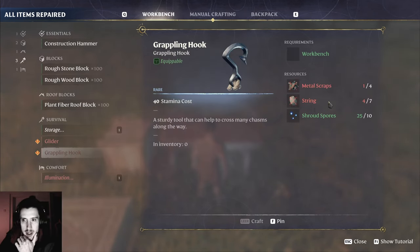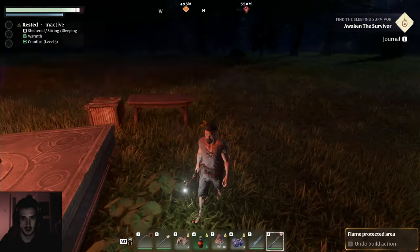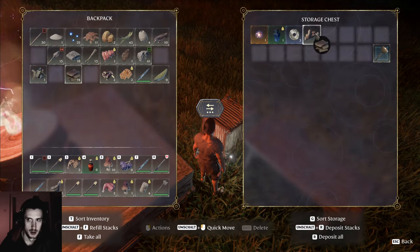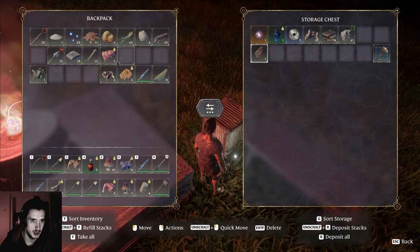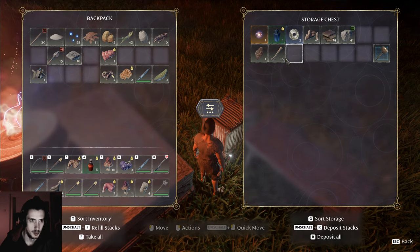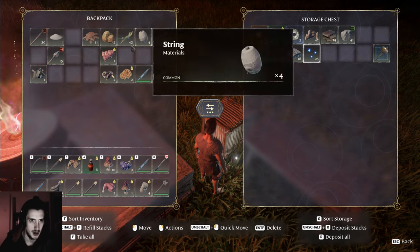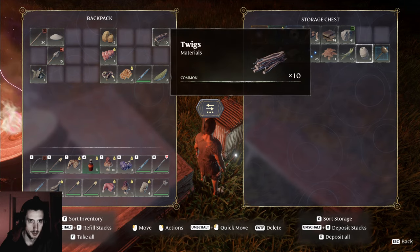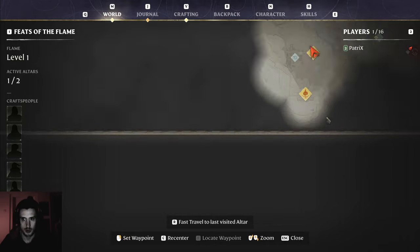Grappling hook requires metal string — metal, that's the difficult thing. Shroud void — I don't have anything. Get in there you stupid stuff. Fur patch. I've opened it up, lost it back, dying. Good — so I need to go into the shroud and find shroud wood.